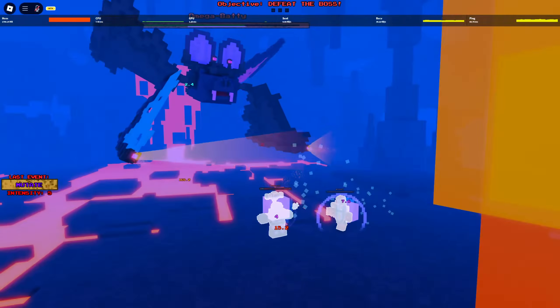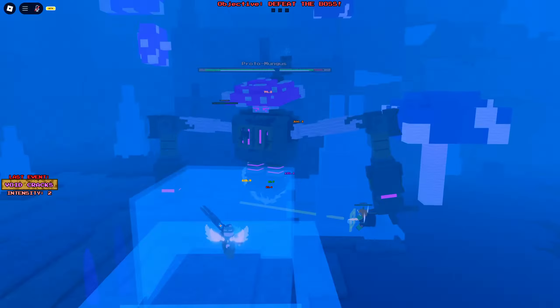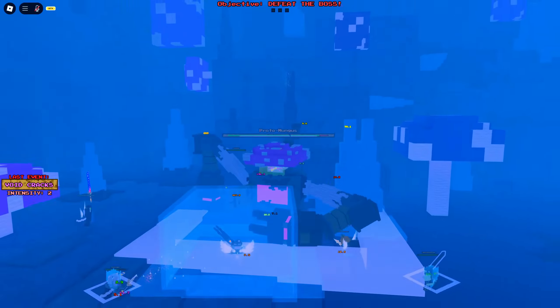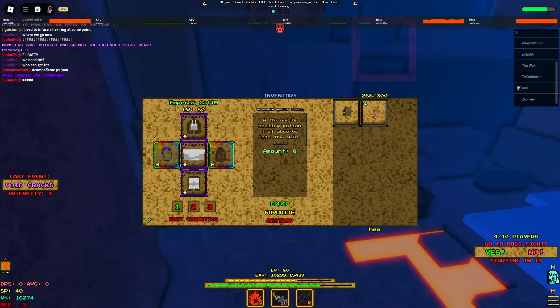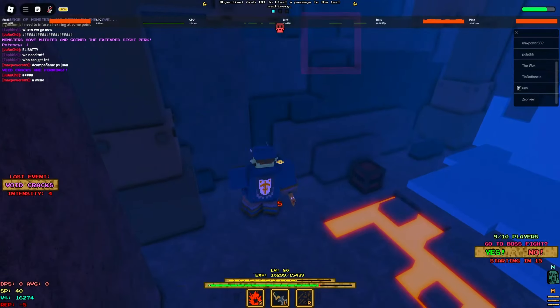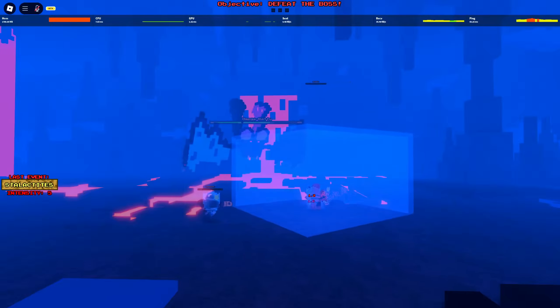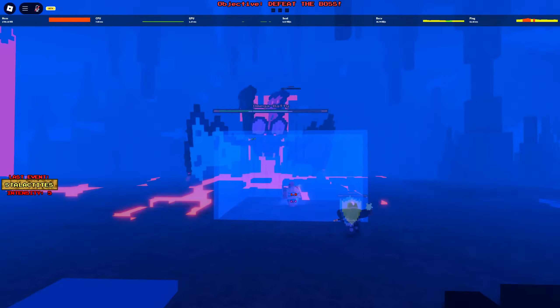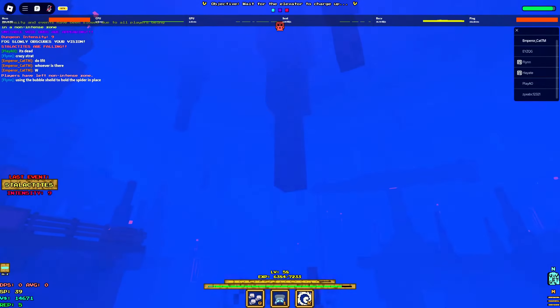The three parts are: transporting the TNT, fighting three bosses, and defending the elevator. The three bosses are Omega Batty, Delta Spider, and Lord Mungus — he's real now, he's canon. You transport the TNT to the boss arena, it blows up, then you get a prompt to TP to the boss arena where everyone fights with you. After you get the core, you move to the captain and place it in the pedestal. After doing that with all three bosses, you talk to the captain one last time and defend the elevator to complete the dungeon.